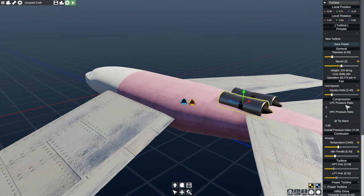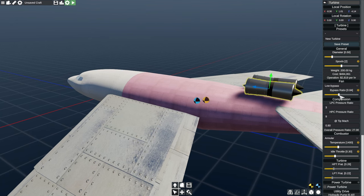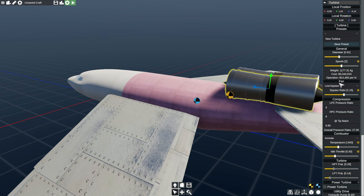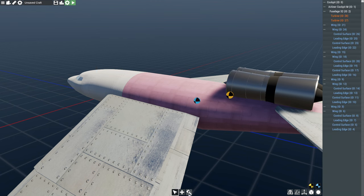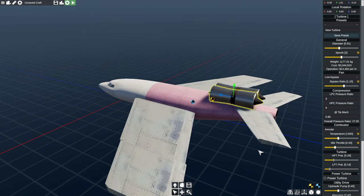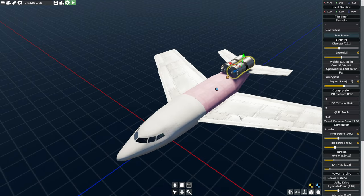We've got the bypass ratio — interestingly, the bypass ratio doesn't scale the front end of it. Diameter, and the weight goes up. What it doesn't tell me is the thrust. There don't seem to be presets. There's a little question mark explaining the number of compressor turbine units in the engine. It's sort of like Automation but for planes. On my airplane, I also put a fuselage around the engines because I don't want them bare, and that works fine too.